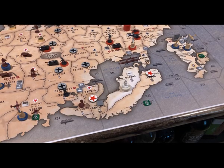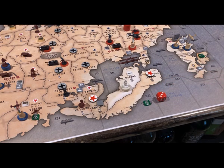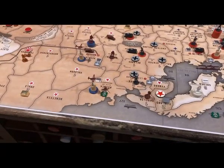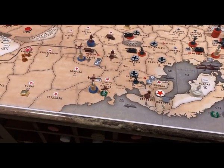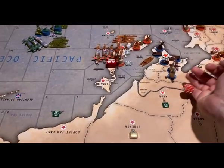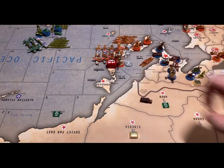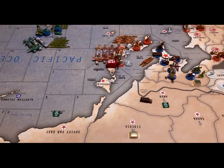Just forgot to roll the Lend-Lease for Russia. In the west they're going to get a tank, which will be placed in Archangel, and in the east they're going to get one artillery, which will be placed in Amur. Sorry about that, I meant to do that but forgot. So that's the Lend-Lease for the Russians.